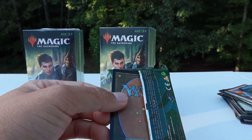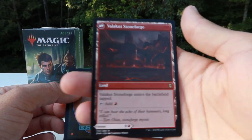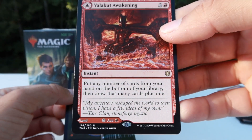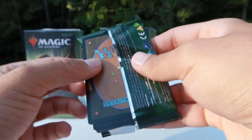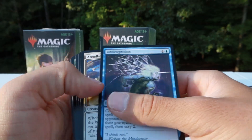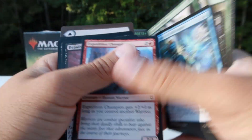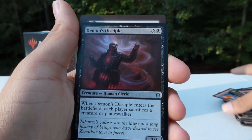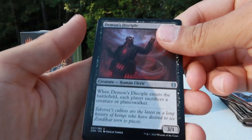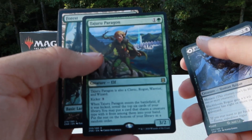Let me show you that — so it can either be this land, or this enchantment — instant, my bad. Hopefully we pull some of those mythic ones too. But I'm super excited for these collector's boosters. You can get foil expeditions out of the packs — not the box toppers. The box toppers only come in non-foil.